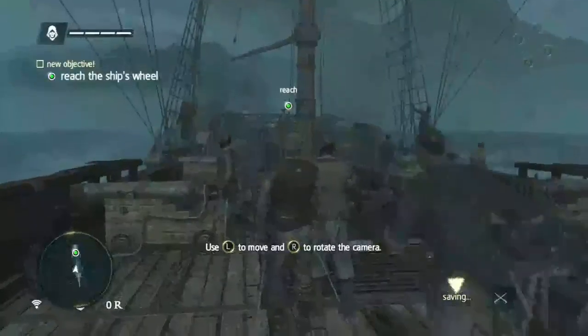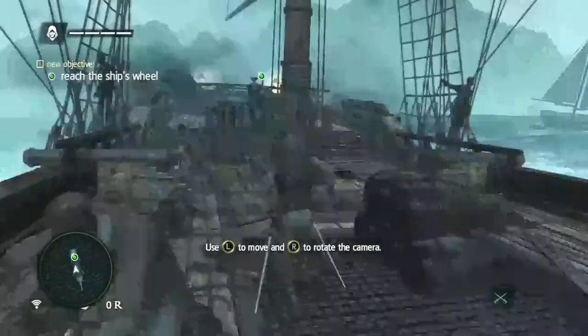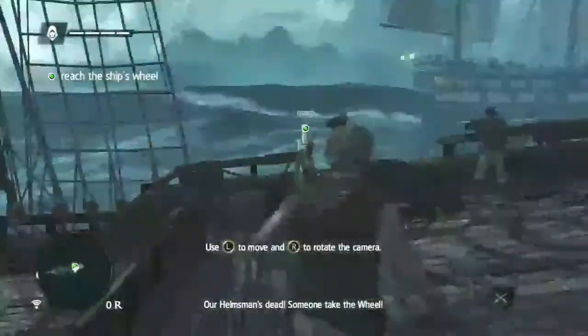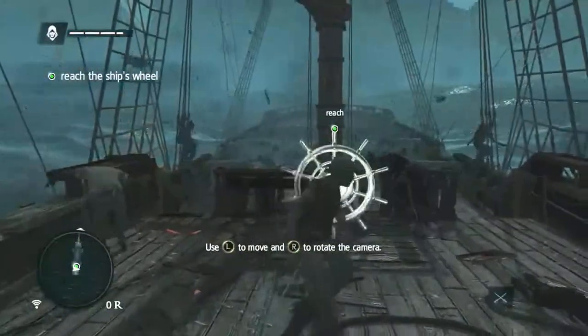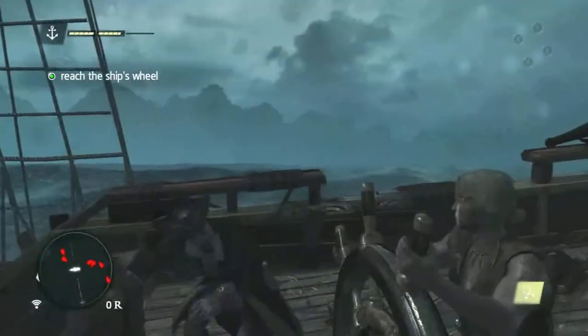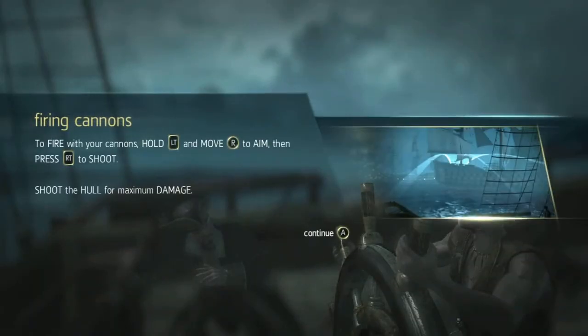Oh damn, we're already playing — holy crap, that's the fastest I've ever been. This is pretty cool. I like this opening right now. Alright, take the wheel. Firing cannons — to fire cannons, hold LT and move the right stick to aim, then press RT to shoot.